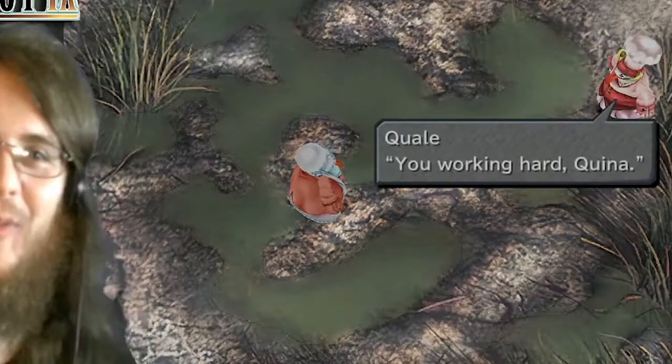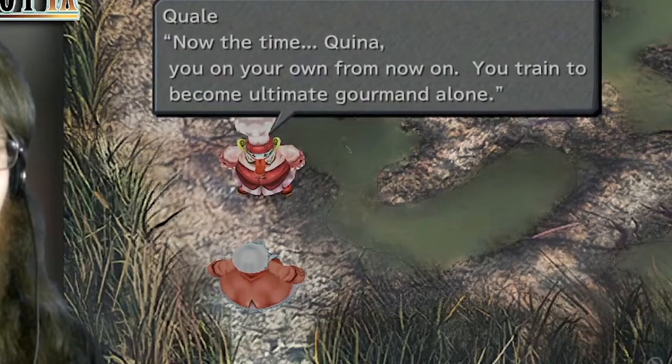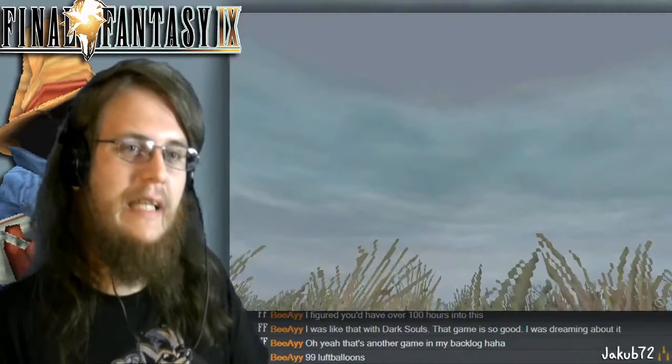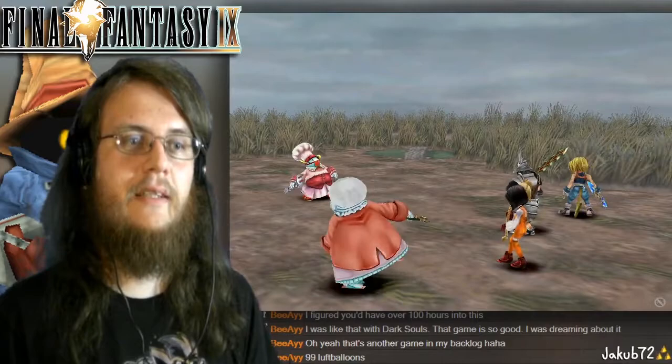99th frog right there — I hate you frogs. The boss battle triggers immediately, with in-game dialogue: Quina's master tells her she must train alone and take her final test to become the ultimate Gourmand. I should have saved before this, but here we go — I spent 10 hours trying to get to this frog boss and we're going to beat him, get the ultimate weapon, and finish the game.